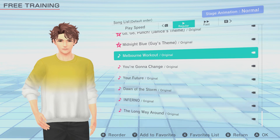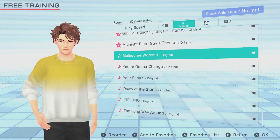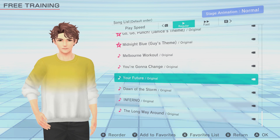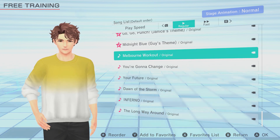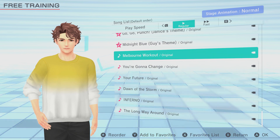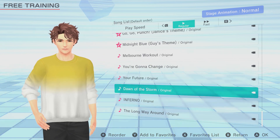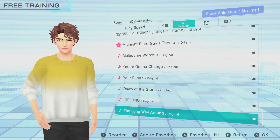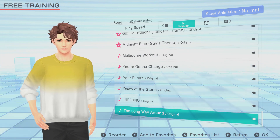Those are the patch notes for the version 1.2 update — this brand new free update. However, as I mentioned, there are also three new paid DLC packs: two music packs and one stage pack, which brings the first set of new stages to the game. The music packs are cool — there are three tracks in each. The EDM pack features Melbourne Workout, You're Gonna Change, and Your Future, which are all original EDM tracks. I really like You're Gonna Change, but Melbourne Workout is also good — because, let's go Australia. The rock pack features three more original tunes: Dawn of the Storm, Inferno, and The Long Way Around. Inferno is my favourite, but Dawn of the Storm is pretty filthy in its own way.